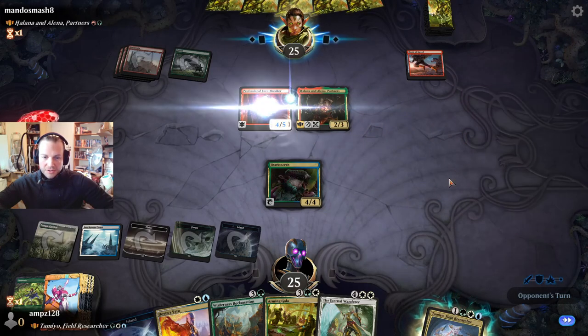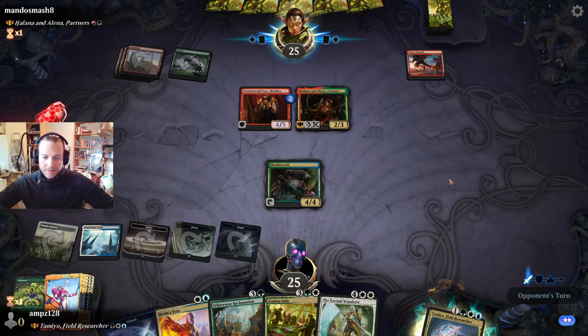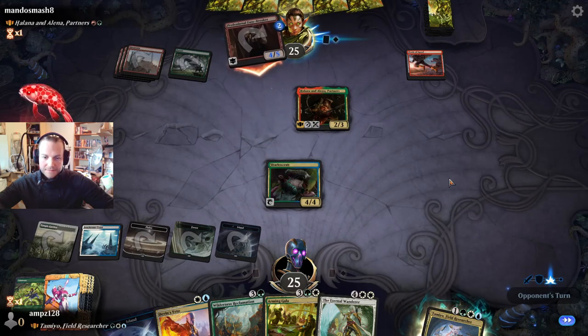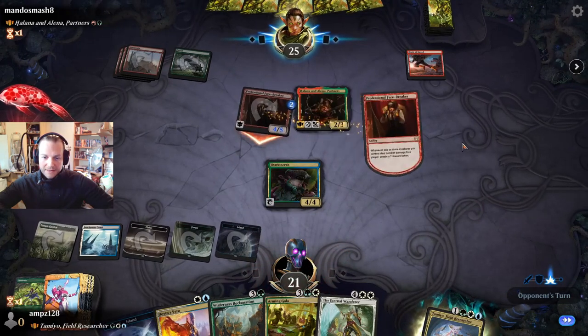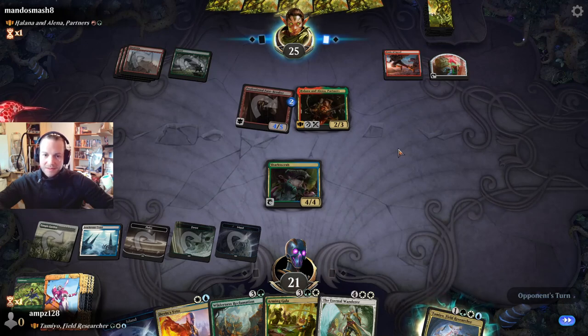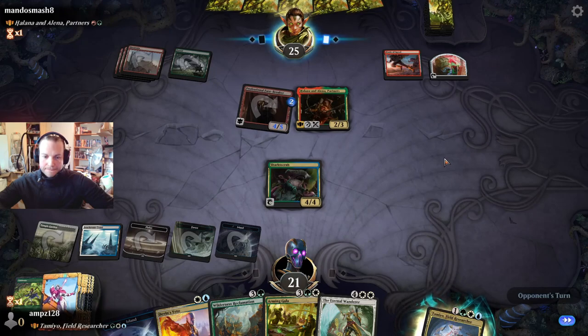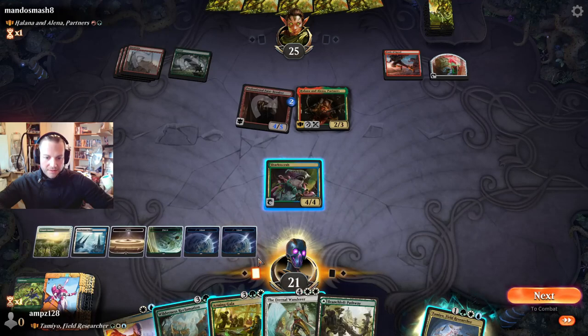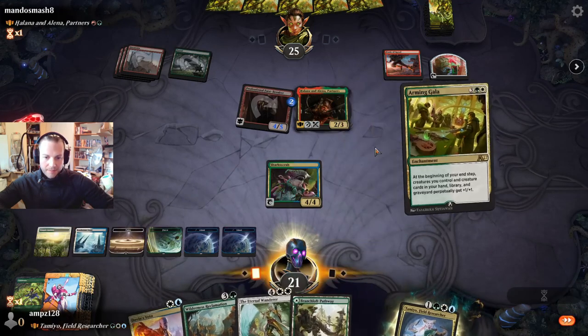And now the pressure begins. Make a treasure. An exile effect would be nice — that's definitely too big. That's not an exile effect, so play the gala.